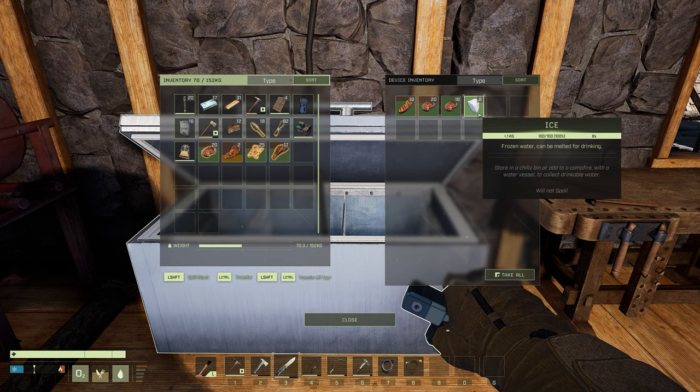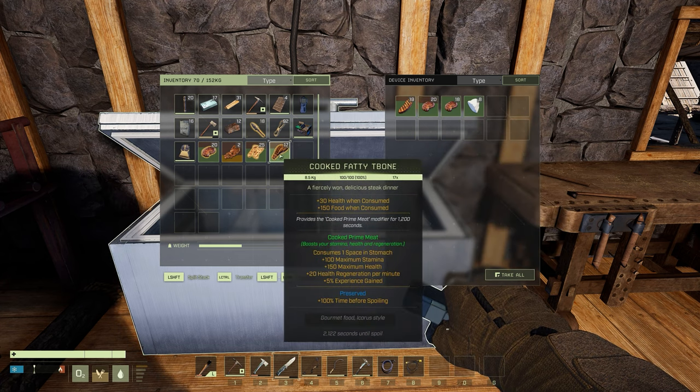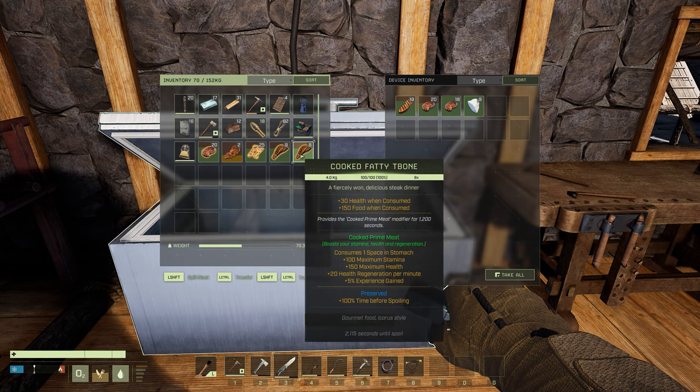As you can see here, there's no spoil in here whatsoever. You can also place your salted food into here and when you take it back out, it retains the buff as well.